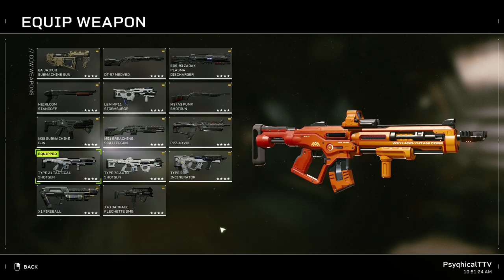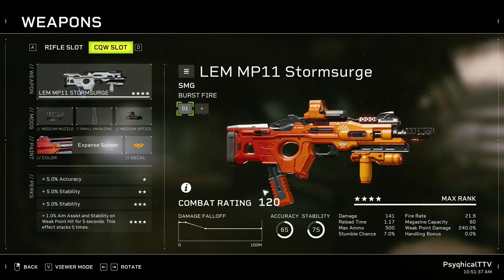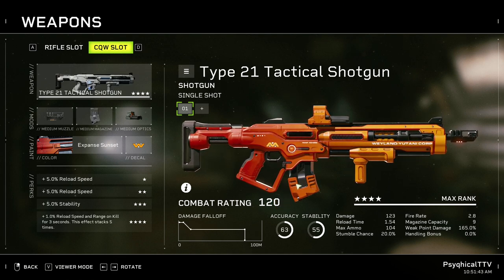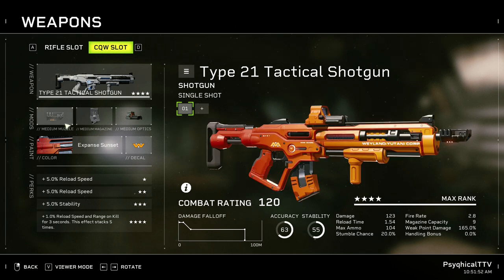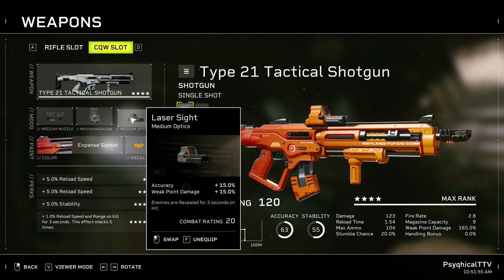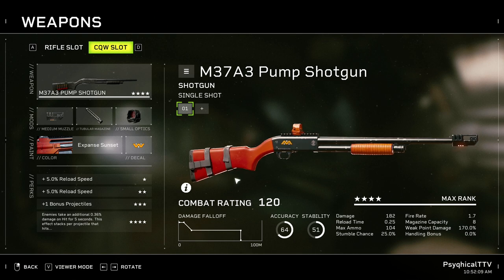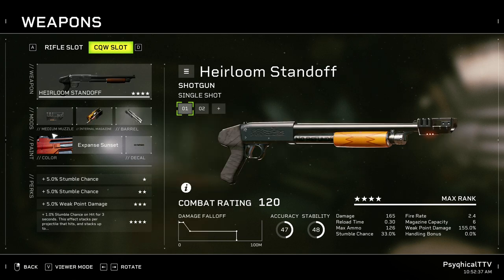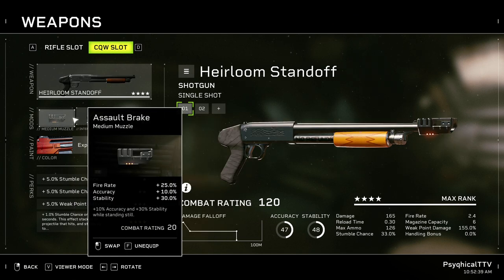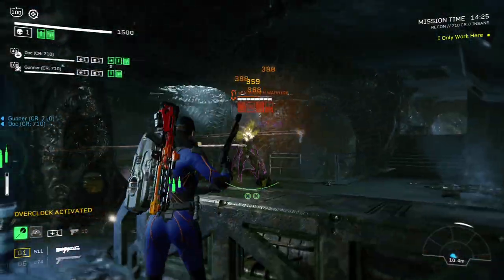When it comes to CQWs, we have even fewer options. The only weapons that can reveal are the Plasma Discharger, the MP-11 Storm Surge, and the Tactical Shotgun. Out of those three, I would suggest the Tactical Shotgun — go with the Assault Break, Compound Magazines, and a Laser Sight. If you don't want your CQW to reveal targets, we have more options, and I would suggest either the Pump Shotty or the Heirloom Shotgun. For the Pump Shotty, go with the Assault Break, Field Reserves, and a Hybrid Sight. For the Heirloom, go with the Assault Break, Expanded Reserves, and a Polygonal Rifling mod. Polygonal Rifling matches very well with our other damage-increasing abilities.